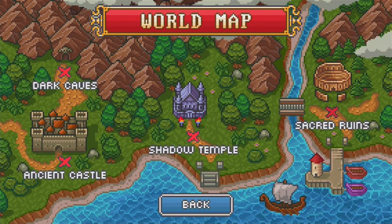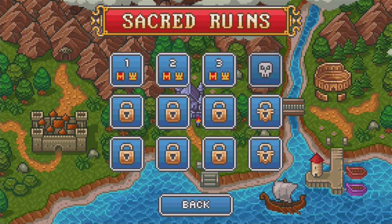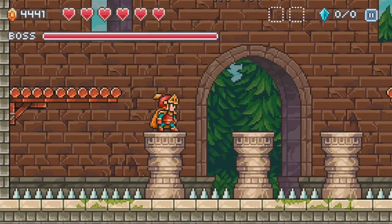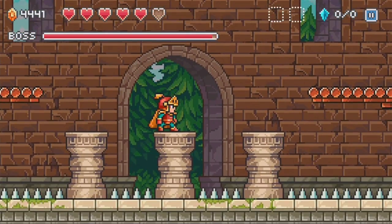Okay, so we have a boss next, and again I have no idea what to expect — no clue whatsoever. Let's see. What the heck is this? A Crocodactyl? Whoops, I already started off badly.